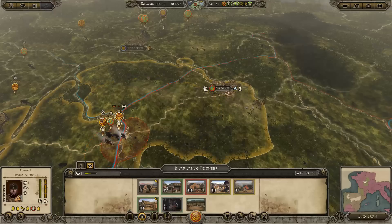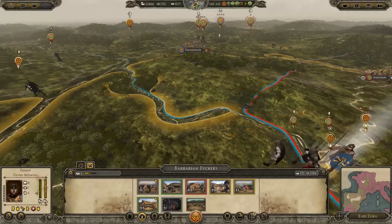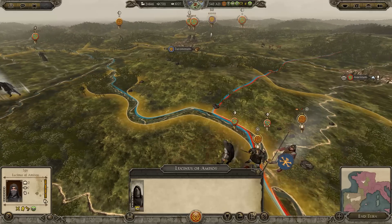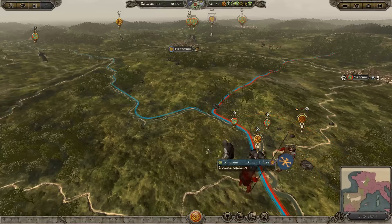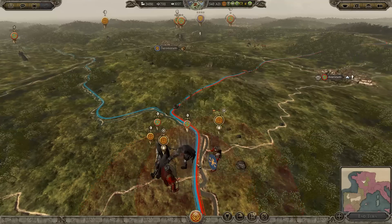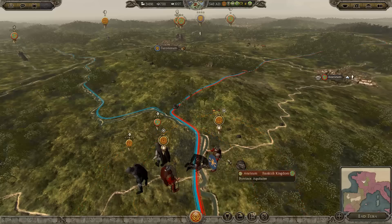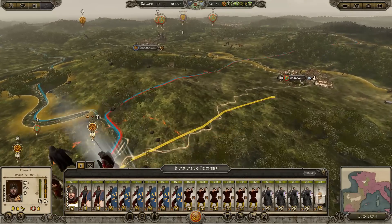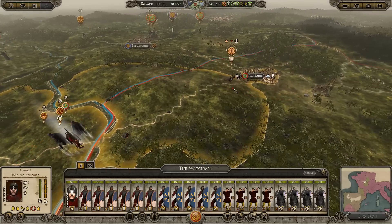Looks like our armies over here were sabotaged — that's both of them. There are two Frankish spies here, I think we should try and get rid of one of them. I'd rather them try and hinder me than try and assassinate. That's dealt with, let's head over here — he's not dead but at least we're not going to see him again for a while.